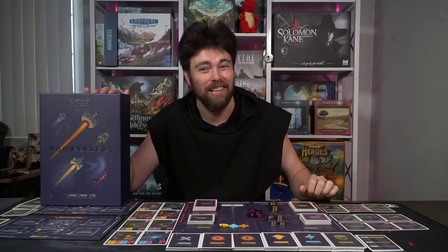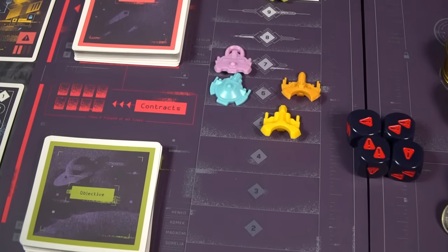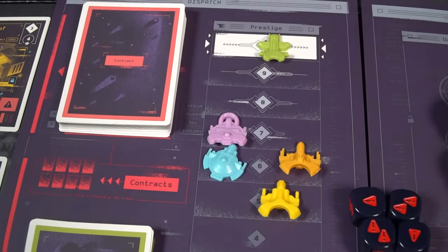Hey guys, and welcome back to another Unfiltered Gamer board game review. Today's game up on the tabletop is Moonrakers by Lunar Saloon. It's a 1 to 5 player game that takes roughly 60 to 120 minutes to play, and is for ages 14 and up.